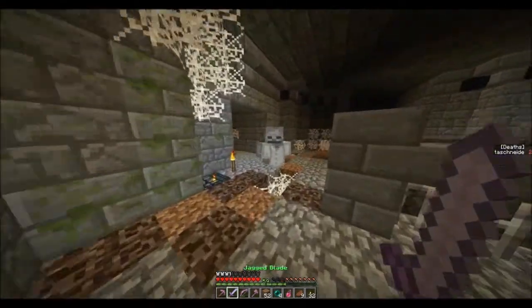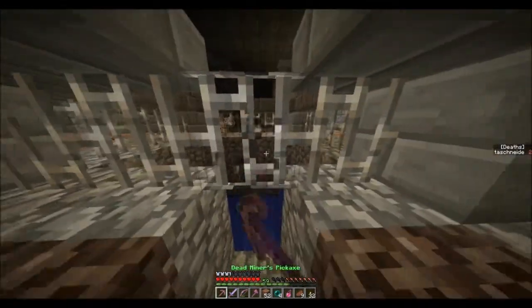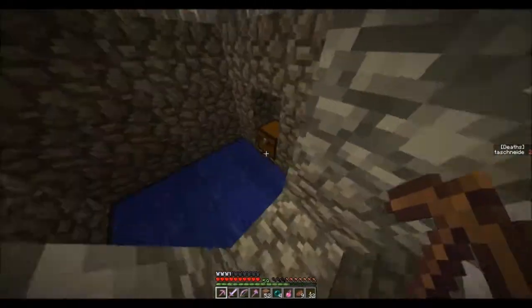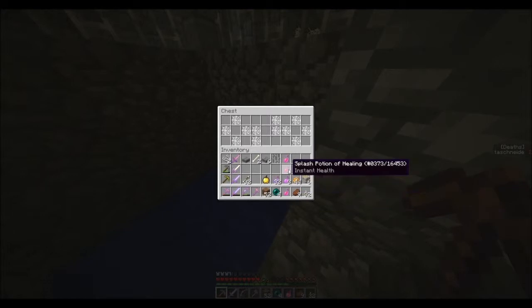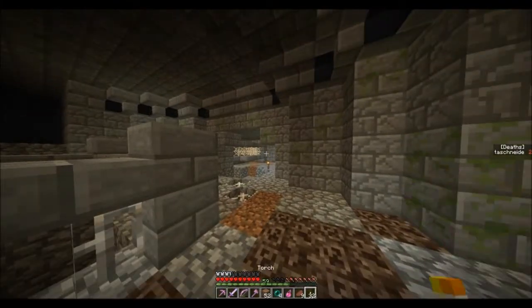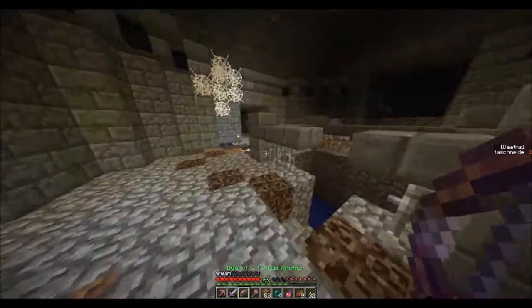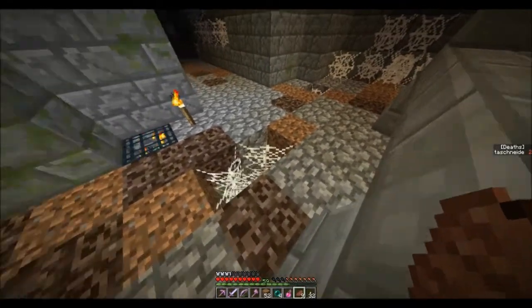And this is all fake cobblestone. If you put in real cobblestone... Oh hey, instant health 2! That's neat. Those ones are just instant health 1. I think that way was where the wool was. So let's not get caught in that web.